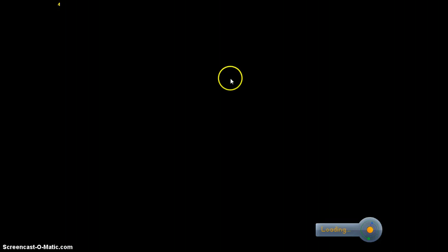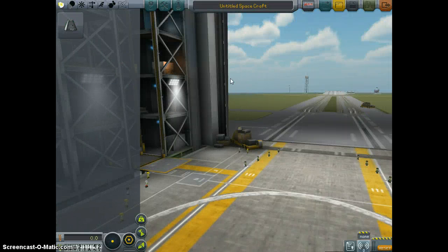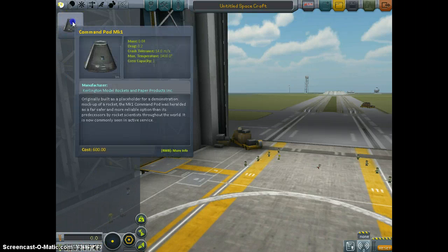So for the other changes, go into the VAB and you will see that the UI has been changed around a bit. You've got your fundage now down here, you've got symmetry here, the lock thing, center lift, thrust and mass. Now you notice my money's gone up - that's because I accepted a few contracts, so now you can buy more parts.